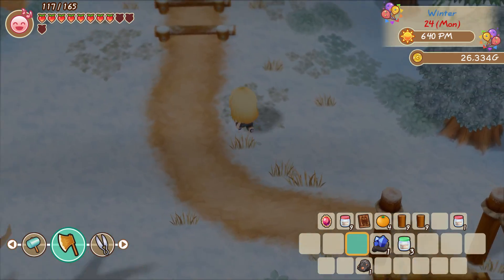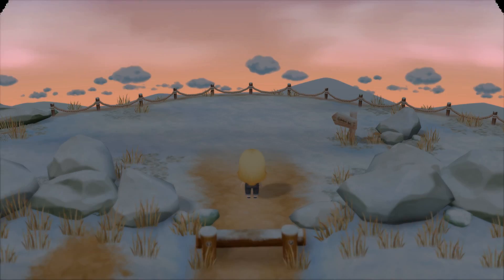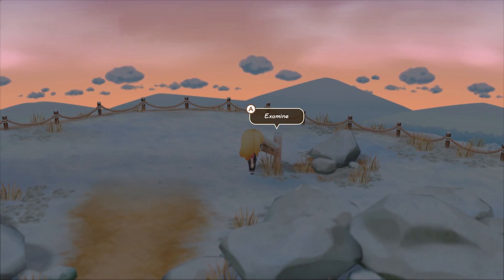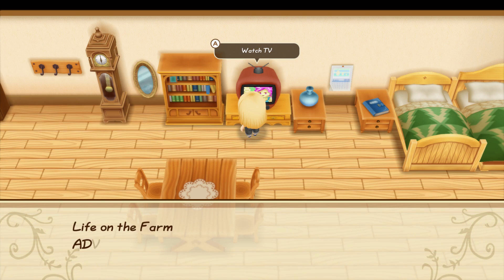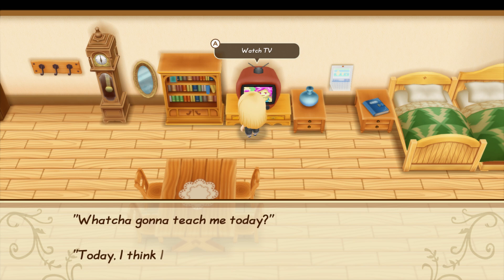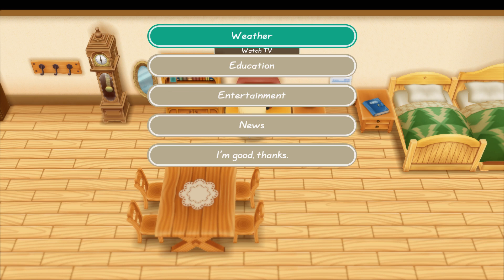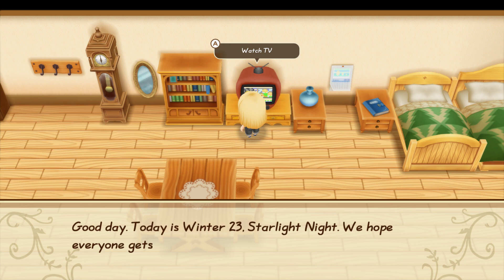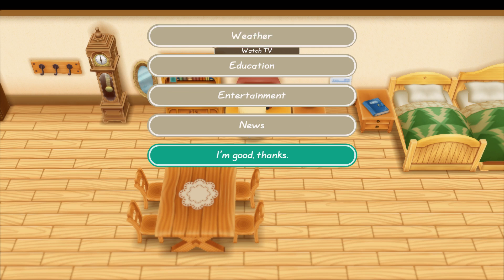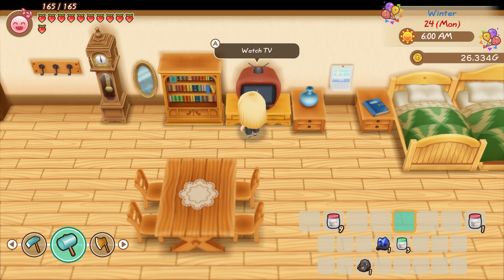Knowing where to go or what to do takes time, and on some occasions you don't know what has to be done to trigger a specific event. The television provides some necessary information, but with only one piece of knowledge a day, the learning process involves patience. There's also the library or your bookshelf to get the majority of the details you need. Just get used to not being able to do everything during your first year. It's a game that shouldn't be rushed, but being locked out of milestones because it wasn't explained what needs to be done is just misdirection.